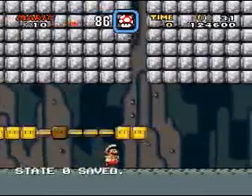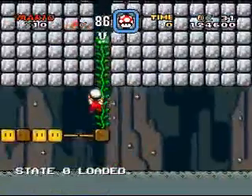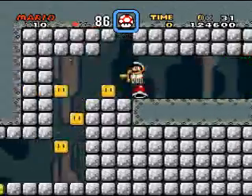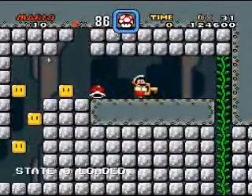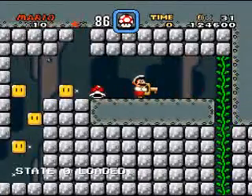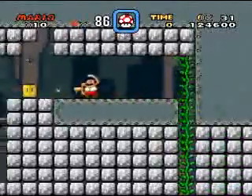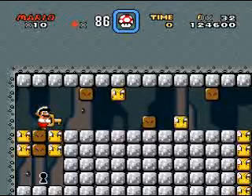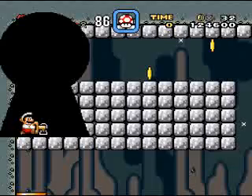Oh, that works. And there's a vine right here. Wow, I'm good! What's over here? Too many places to go. What do I do with the key, then? Oh, right here. There we go. And — secret exit, which should lead us to the Switch Palace there.